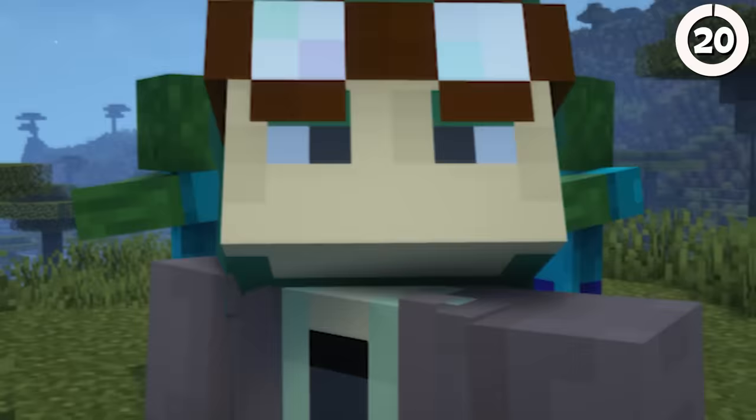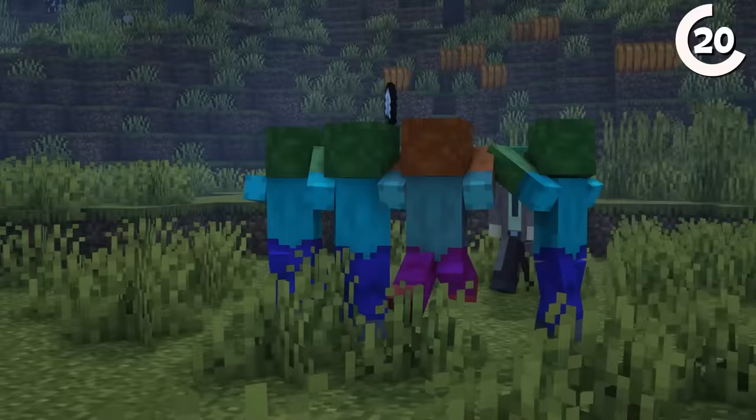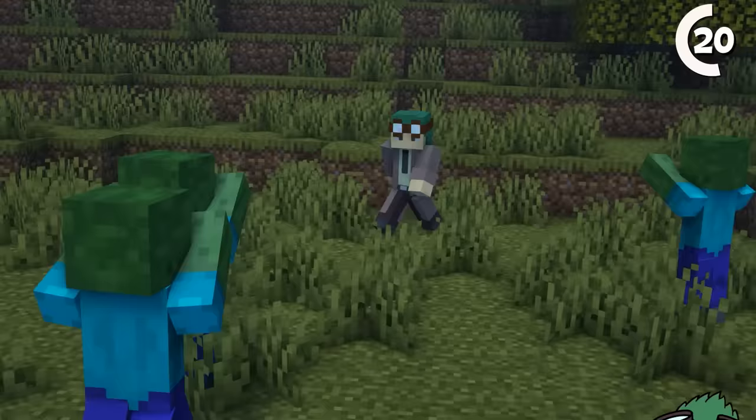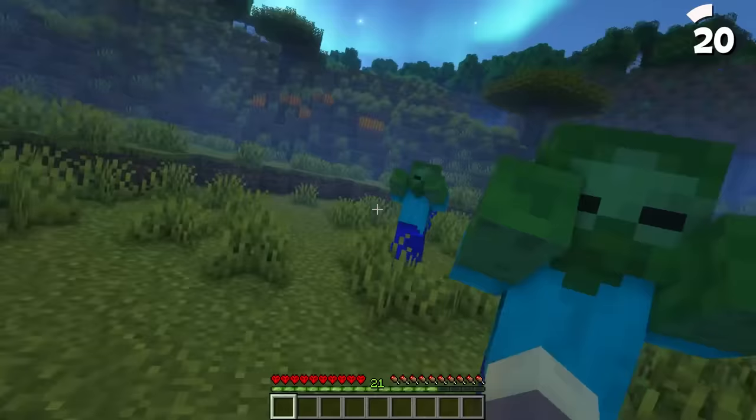Speaking of zombies, they're actually smarter than you think. Despite looking identical, some have a chance to spawn in as leaders. All zombie mobs have a chance to call for reinforcements when they're damaged, which alerts nearby zombies and can even spawn more in. However, leader zombies are 50–75% more likely to spawn extra zombies, meaning that if you're not careful, these usually weak mobs can overwhelm you.